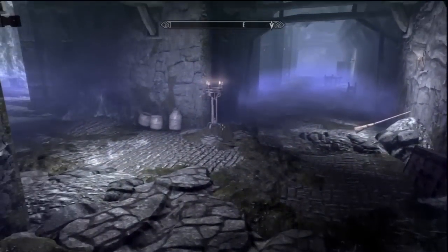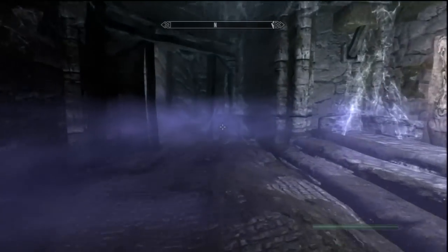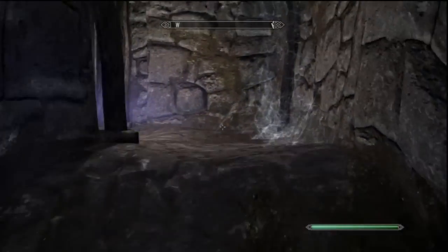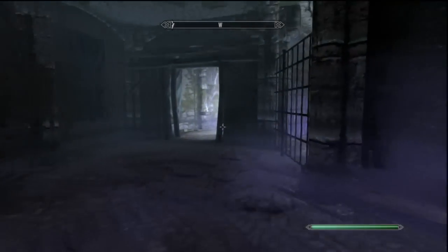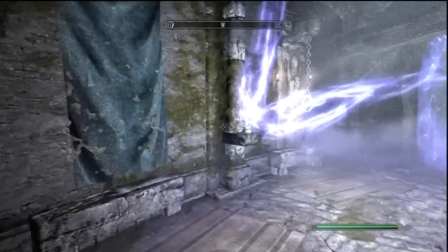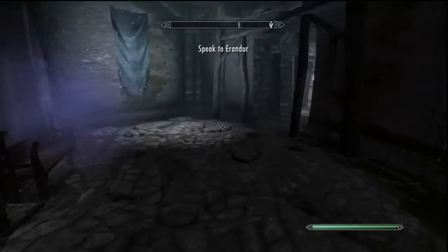Now, just hug the wall and jump down. And you're inside the area. The door is closed, but you're still inside. I'll go this way to the left. Pick up this gem. Now speak to Erendor — let's find him.